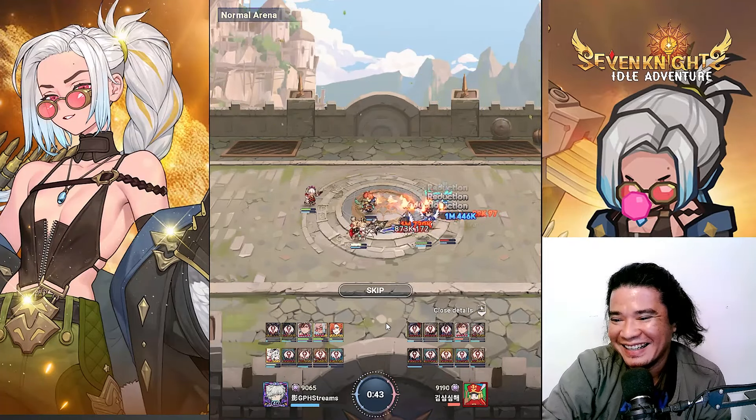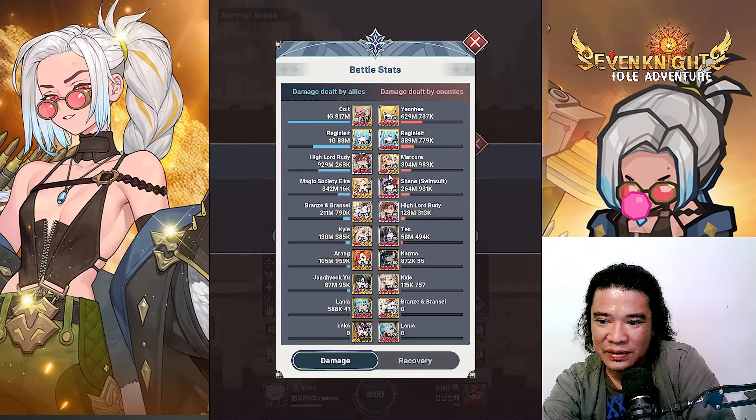Why is it that we are not healing here? Let's check the reduction rate — 67% guys. It does a 67% crit rate reduction. Wow, 10-star Jong — take a look at that, my god. This is freaking insane. High Lord Rudy is pretty strong also, my goodness.